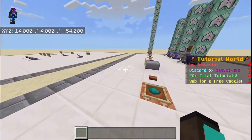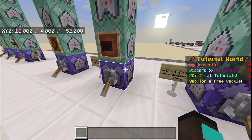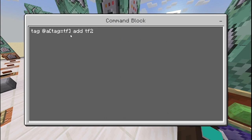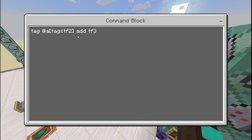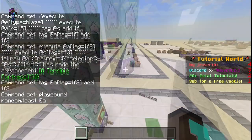For the Terrible Fortress achievement, we're detecting a blaze entity: 'execute as @e[type=blaze] ~~~ execute as @a[r=15] ~~~ tag @s add terrible_fortress' — all players within range 15 of a blaze get the tag. Then 'tag @a[tag=terrible_fortress] add terrible_fortress_2,' then 'execute as @a[tag=terrible_fortress_2] execute as @s[tag=!terrible_fortress_3]' sends the tellraw message 'has made advancement A Terrible Fortress.' Then tag terrible_fortress_2 with terrible_fortress_3 and play 'random.toast.'